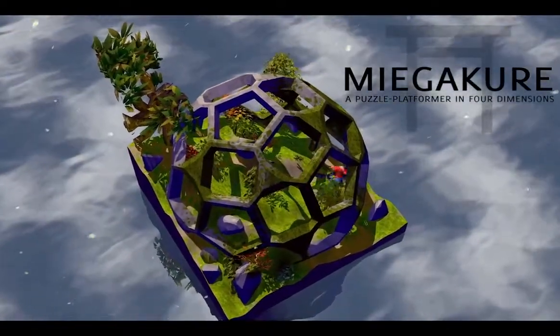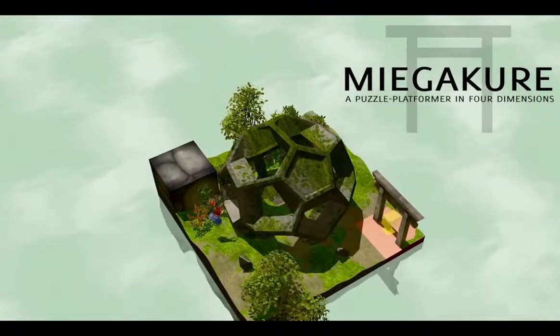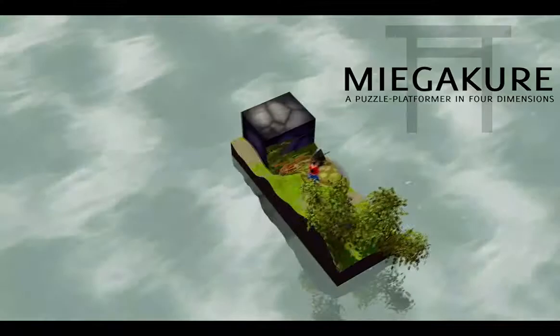Miegaku is a 4D game — a game where there is a 4th dimension of space. I thought I would show you what it would actually look like if you could walk through walls using the 4th dimension, and in the process explain what the 4th dimension is.